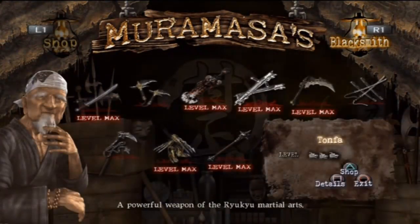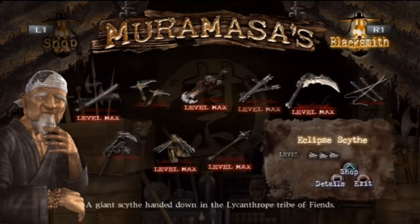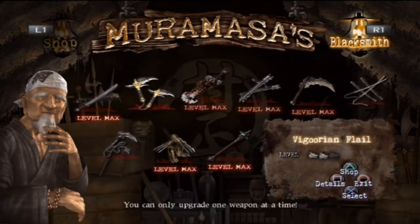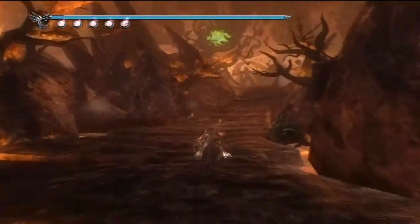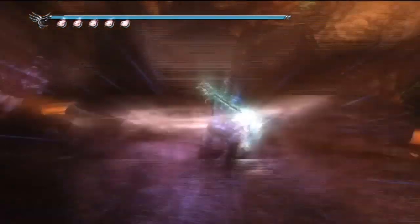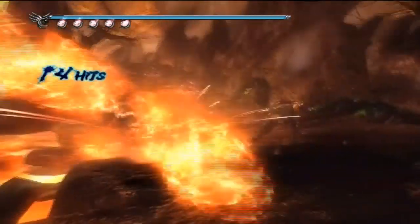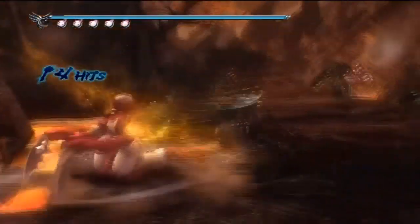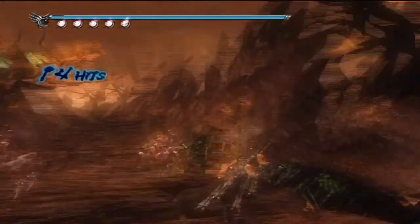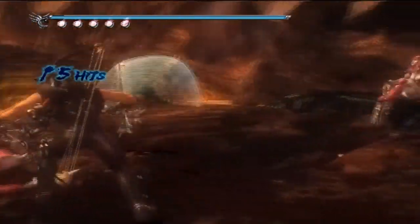We got a blue light Muramasa shop right in front of us. This will be the second to last blue light Muramasa shop — at least so far in my run-throughs, I have not found another one. Because of that, there's no blue light Muramasa shop in Chapter 17, so you can't upgrade every single one of your weapons to the maximum level. If you ignore upgrading the Dragon Sword and Dragon Claw Tiger's Fangs to level 3, you should have room for at least one more weapon.